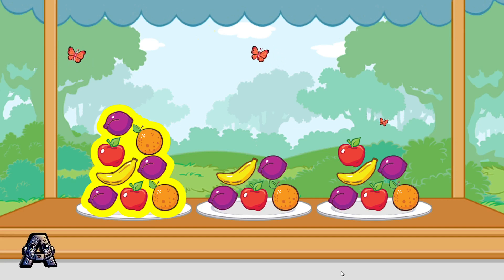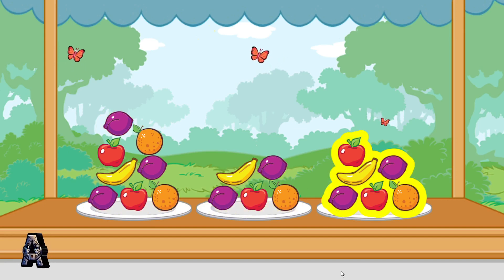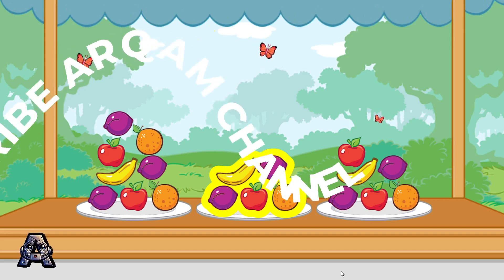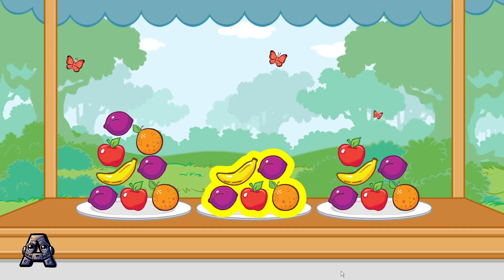To choose a stack, tilt the Wii Remote back and forth. Then, press the 2 button. 5? That's not enough. Choose the stack that has more than 5 pieces of fruit and less than 8 pieces of fruit. Keep trying! To choose a stack, tilt the Wii Remote back and forth. Then, press the 2 button.